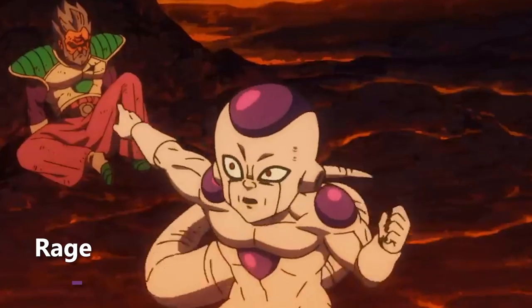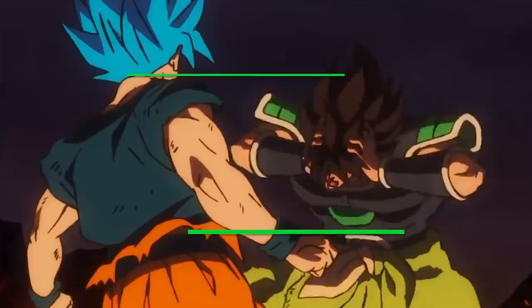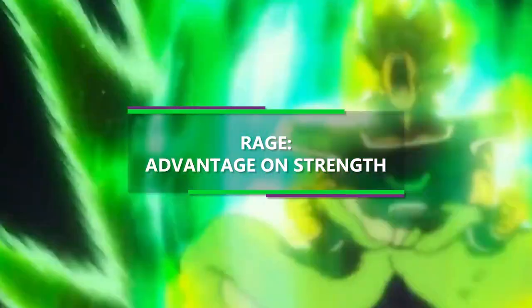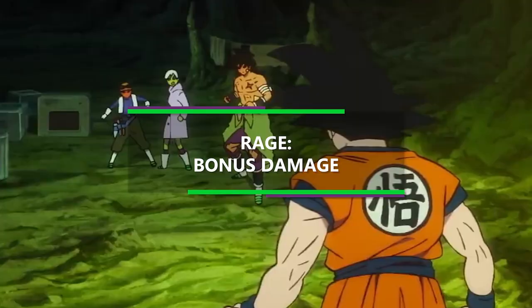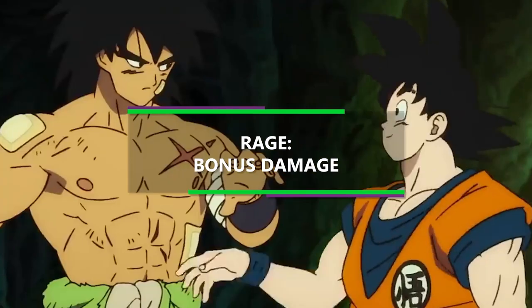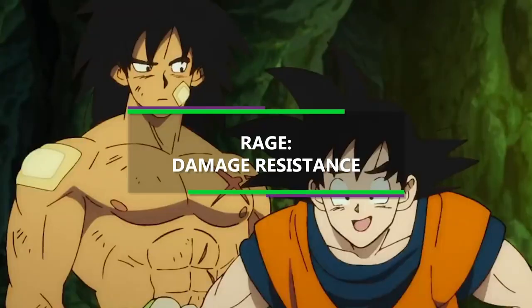At first level of Barbarian, you get the feature Rage. So you can enter Rage on a bonus action, and while you're raging, you have advantage on Strength checks and Strength saving throws. When you make a melee attack using your Strength, you gain bonus damage to the roll, which is currently a plus two, but that does go up as you level up in Barbarian. And finally, you have Resistance to all Physical Damage.